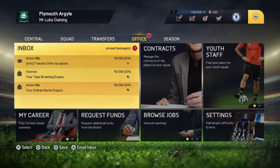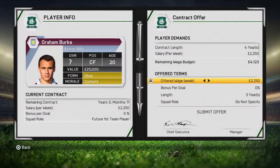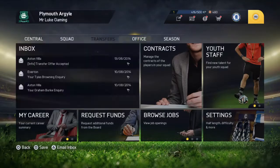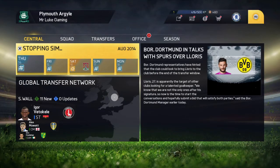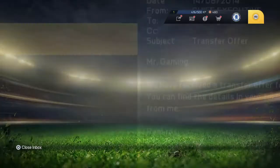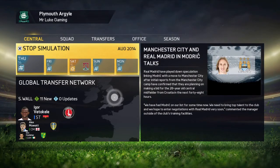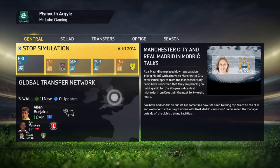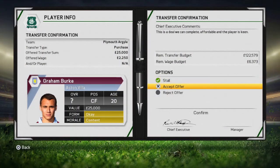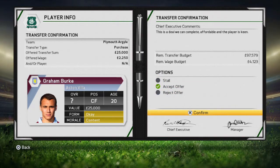Aston Villa have accepted the transfer of Graham Burke, so we must now offer him a contract at the club and hopefully he will accept that. Everton also accepted the transfer offer for Browning — essentially a free agent — so that's a really good deal if we can get him for £4,000 a week. Moving slowly towards the Northampton game, and just as we reach that day, Graham Burke accepts the contract on a four-year deal. Just a great deal — picking up a young player from Premier League side Aston Villa.